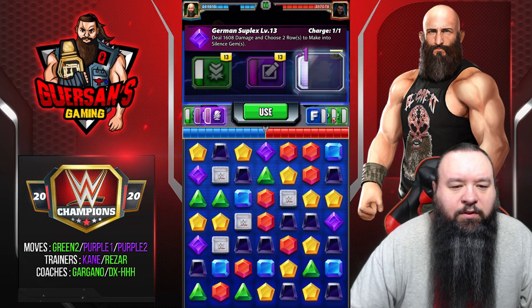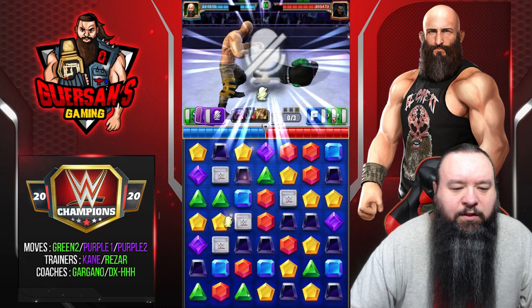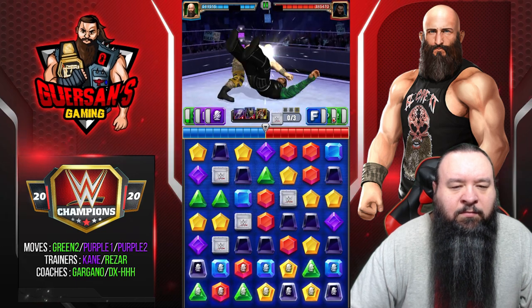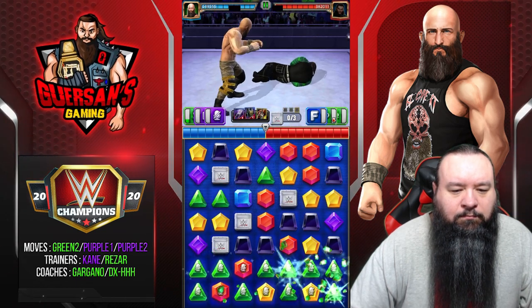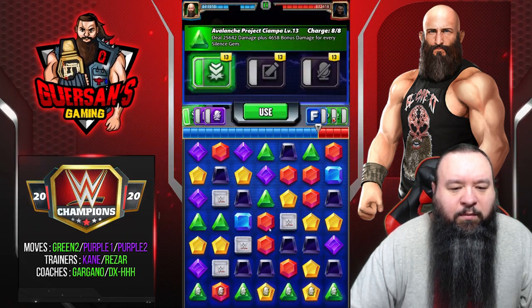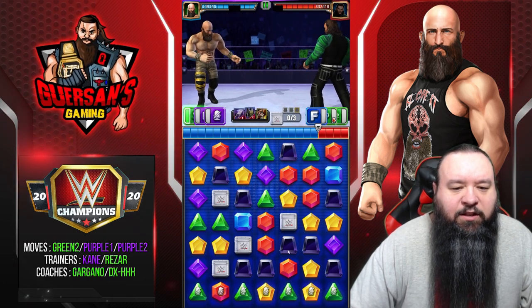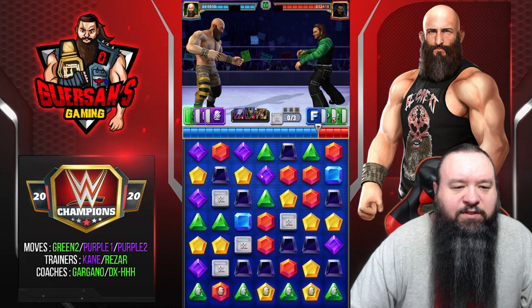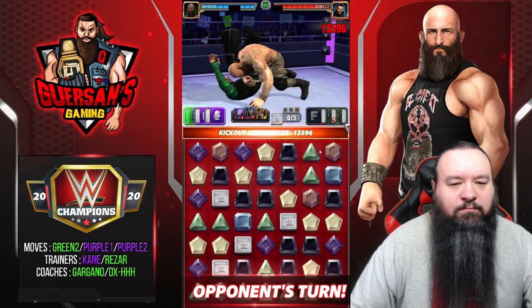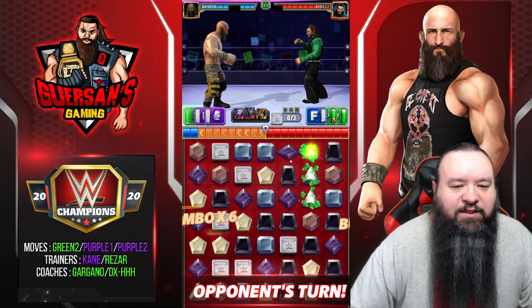We're gonna put those two rows - I'm gonna pick those because they're at the bottom and we do have two greens there. Perfect, that filled our green and we don't have a lot of silence gems unfortunately. I'm gonna wait an extra turn for that, not gonna use it right away - I'm gonna keep it so I use it next turn instead when I have much more silence gems on the board. He had to take away some of them.